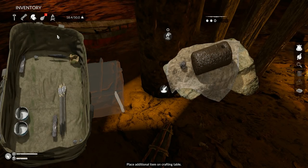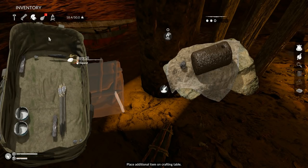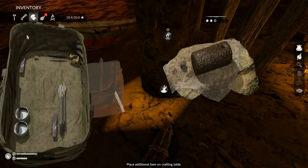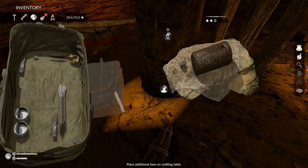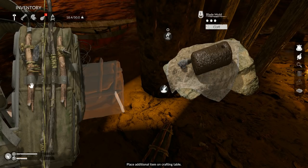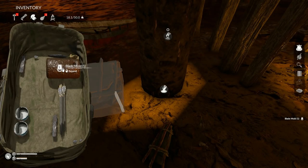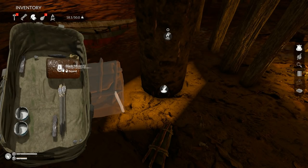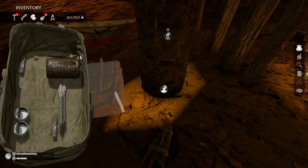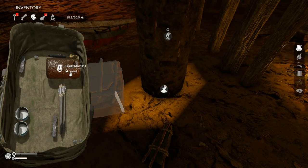I wanted to make a hatchet or a pickaxe, so I have a metal blade here. What I did was take a stone blade and craft it with the mold — and there's your blade mold. Once you have your mold, you put it in the furnace and bake it.